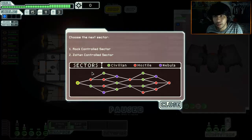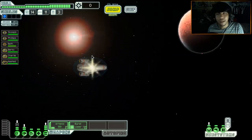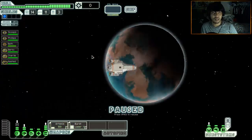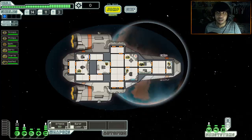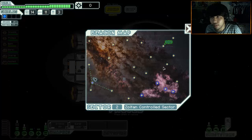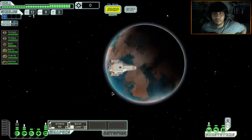Civilian or hostile nebula - of course we're going to go civilian. Zoltan controlled sector. I think my mistake last time was jumping through these sectors as fast as possible. Now I'm going to try to skip to all these ones and go to all the beacons I can. I don't want to go to the nebula sectors. So we'll go ahead and jump here. Let's do it!